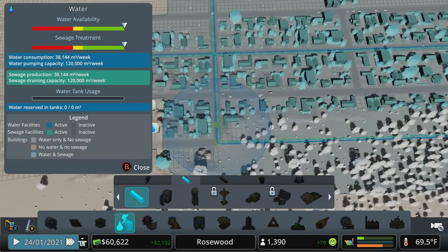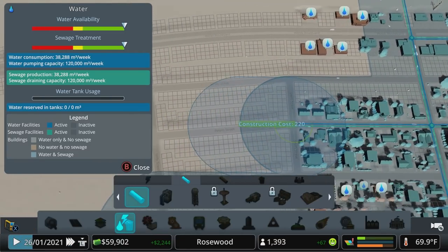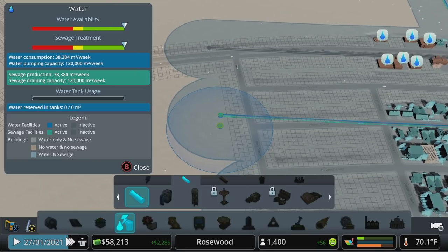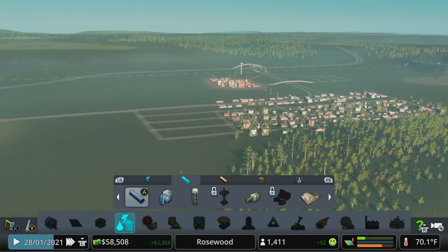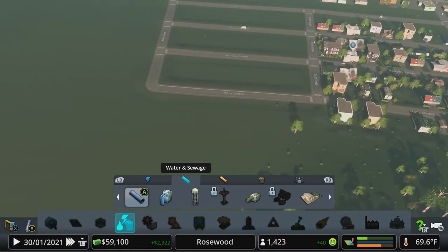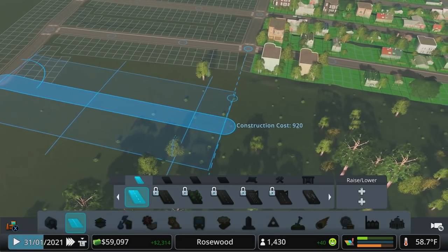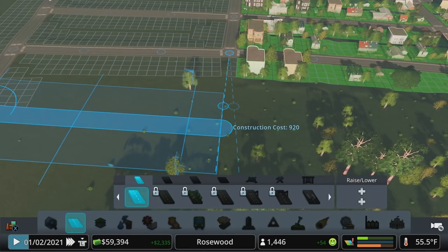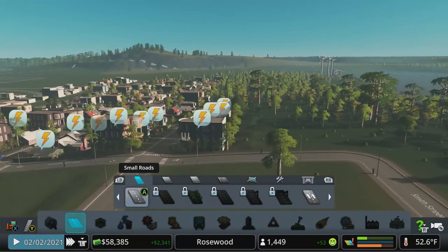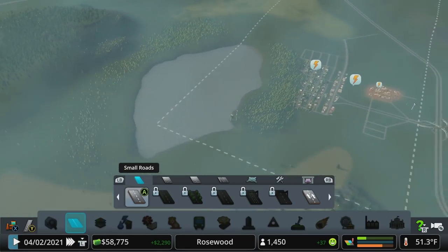We obviously didn't connect things correctly — or at all. So we'll bring this all the way down here because we'll need it soon enough as we continue to move people in. We'll make sure we're covering as best we can down the street. That should give everybody water. It's a little funky, but it works. I want to use these trees as a natural barrier — we can even fill them in a little bit more. But let's not build where there's forest — there's plenty of room here for us to expand.